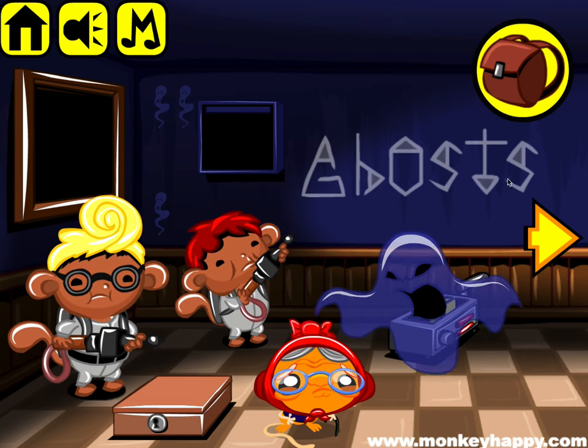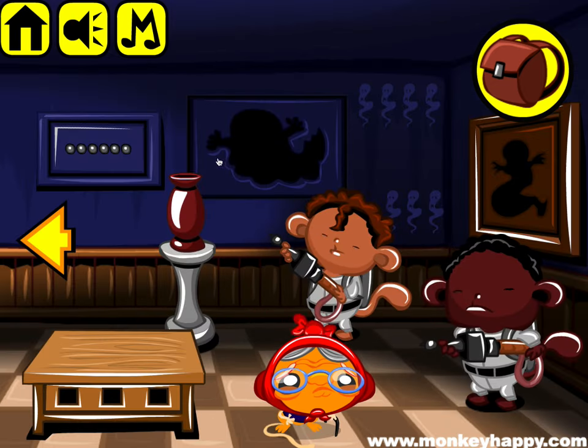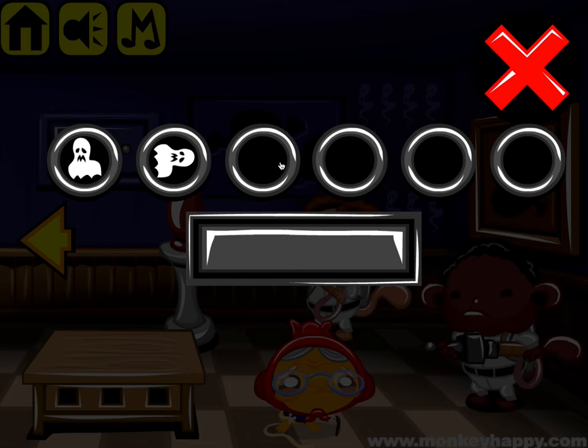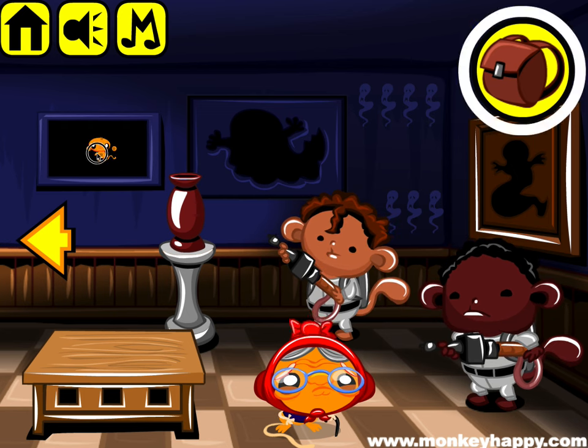So if you use this Ghostbusters to move, the sequence is: up, right, up, left, down, left, up, right, up, left, down, left. That opens it up.